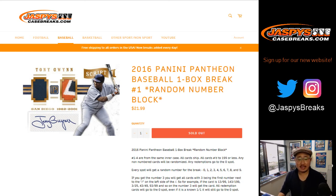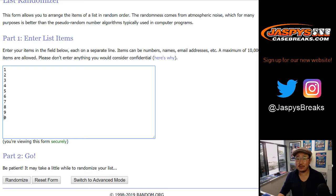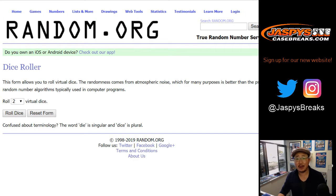Good afternoon everyone. Joe for jazbeescasebreaks.com coming at you with some 2016 Panini Pantheon Baseball. One box, random number, block break number one. Big thanks to these folks right here, and thanks to these numbers right here. Happy Saturday by the way everybody.